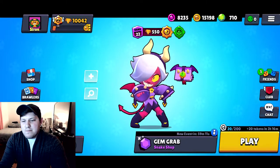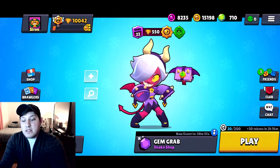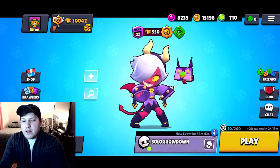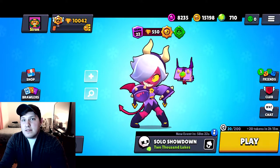Her ability taxes people — it takes off a percentage of health rather than a flat number of HP. I really enjoy that, especially up against the tankier brawlers that I have a lot of trouble with. To start out we're gonna hop into Solo Showdown on 2000 lakes. We don't really want to end up in the middle with Colette — we kind of just want to stay at mid range. Let's see how we do.